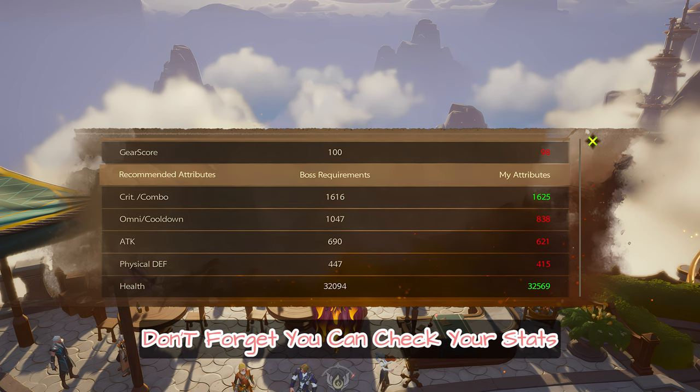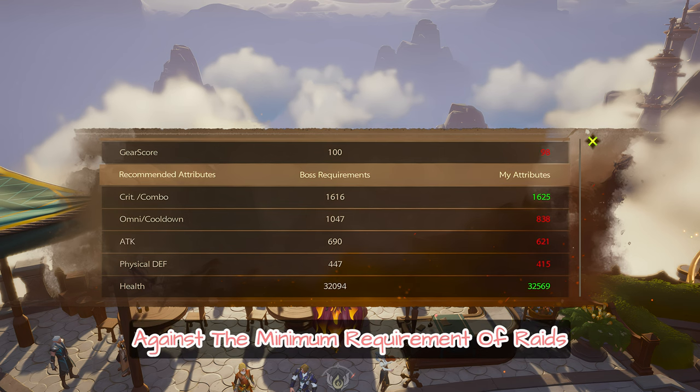Step 16: Check your attributes. Don't forget — you can check your stats against the minimum requirement of raids.